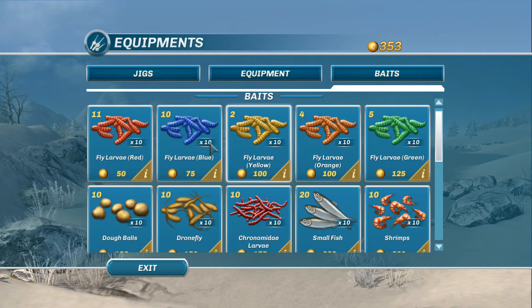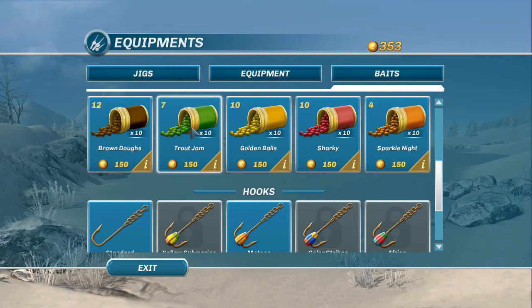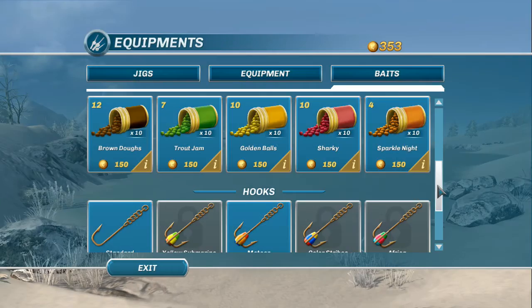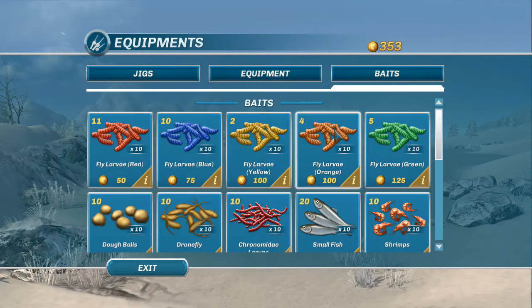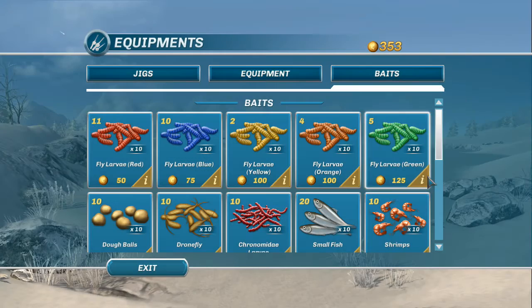The other thing they've done is coordinate colors between the standard baits and the lures. For example, Trout Jam — a green lure — is good for asp, perch, rainbow trout, roach, bream, and whitefish. The green fly larva shares exactly the same species list. They've color coordinated these, which is absolutely brilliant. I'm looking for the bluegill one in particular — none of these seem particularly geared towards bluegill.